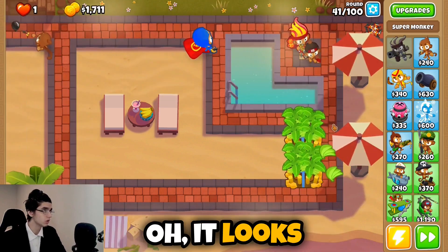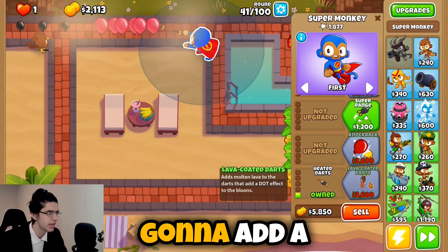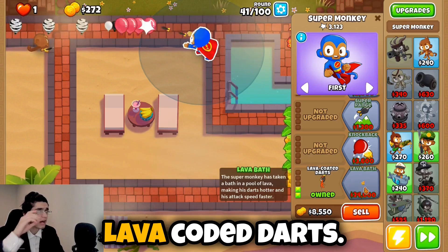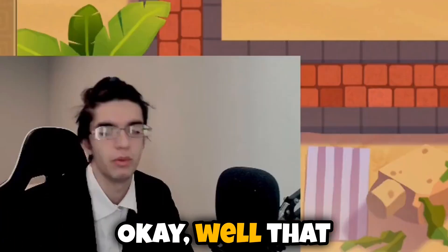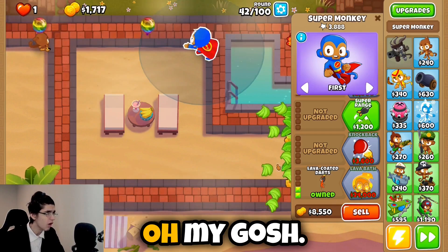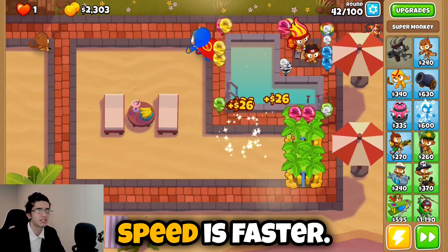Oh it looks like it was enough — that's a lot stronger than I expected! Let's go to the second upgrade: lava coated darts. This adds a DOT effect. Do any of you know what a DOT effect is? I guess we're about to find out. Oh, it's just like burn damage — that makes sense because this guy's like a demon or something. Dude, the third path upgrade is $24,000.